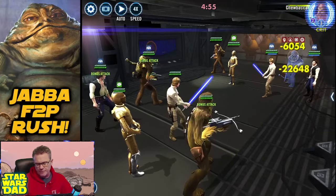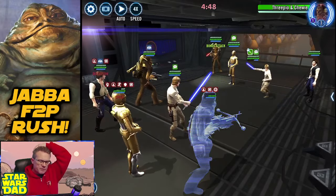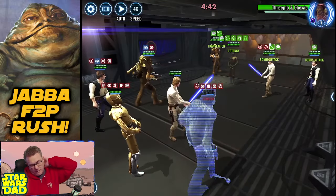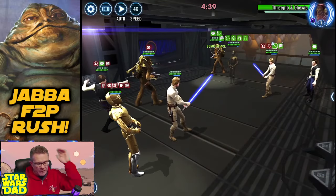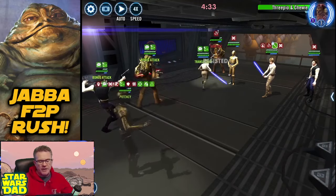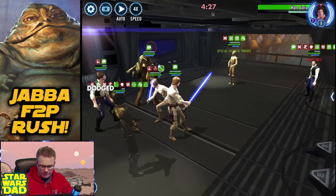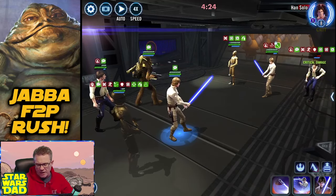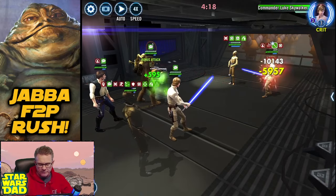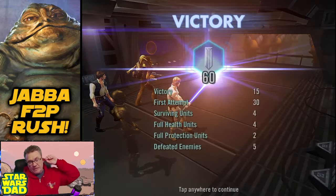We'll get Chewie out first. I noticed they've updated the AI — they definitely zone in on Chewie as the first character they attack. Now we're on an even scale except my Chewpio is only gear 11, so I'm actually behind here. Go! Han's gone — not quite! If Chewie was there, Han would be gone. Smack him around a little bit — I think we got her. Now we can stun him. No stun! Sit down, Luke.